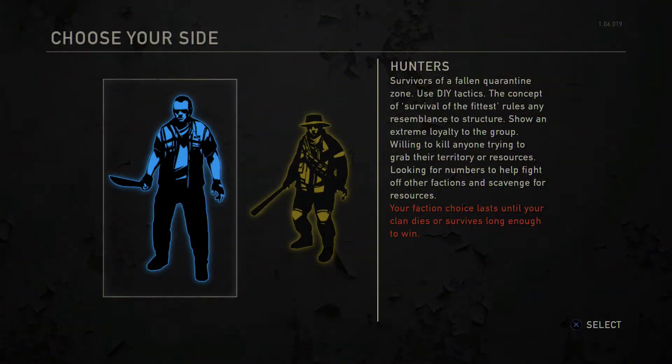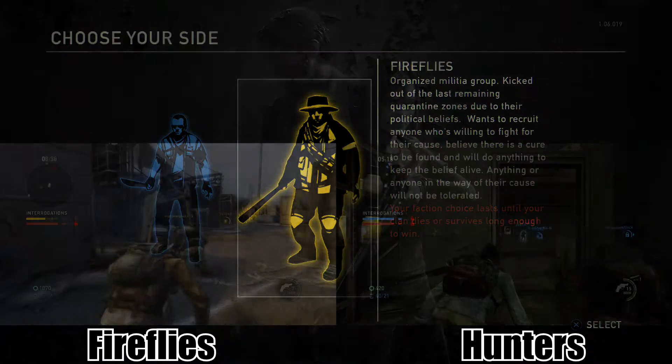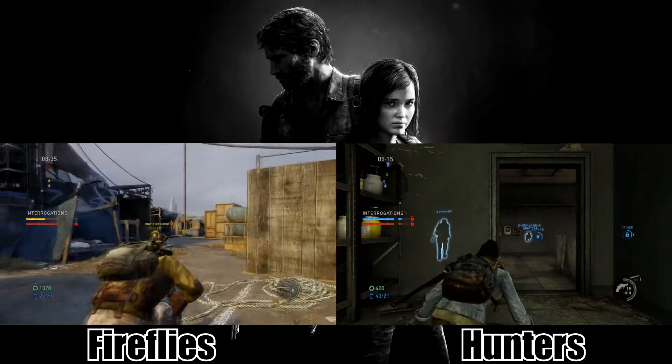When you first start up on the multiplayer, you get to choose which faction you want to play as — either the Hunters or the Fireflies. To be honest, it doesn't actually make a difference to which one you choose; all it does is change your character's skin and theme colours.